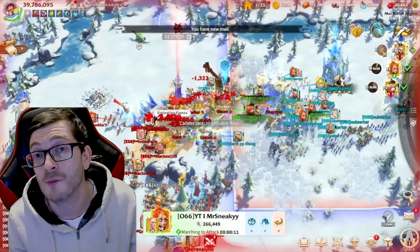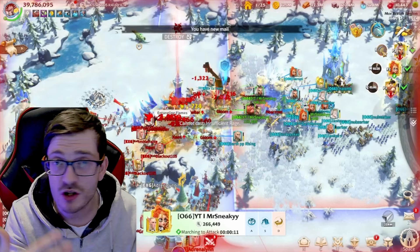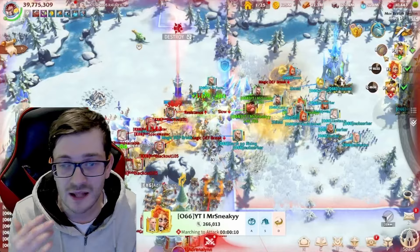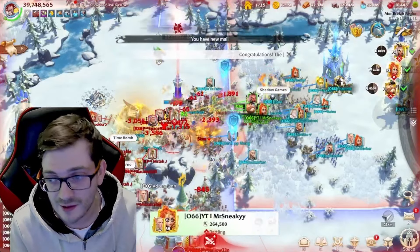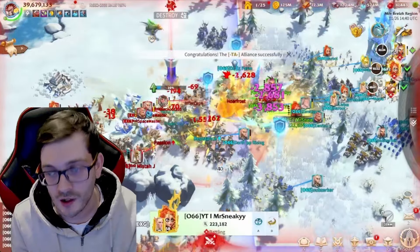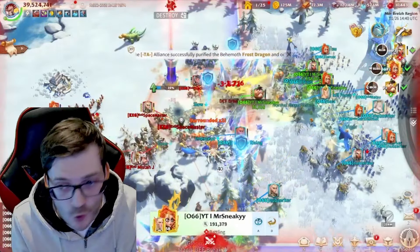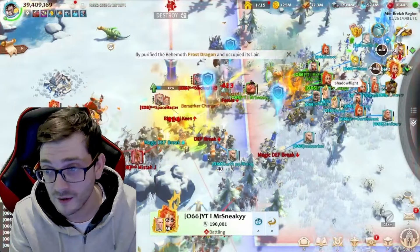Look at the positioning — it's allowing my alliance members in the back line with the archers and mage units to play a little bit more aggressively and target the correct marches. A lot of players, as you can see, are targeting my infantry, which is a bit of an L on them — they shouldn't be doing that. They should try and focus on the back line because our back line is dealing the damage. I'm kind of there as just a big hunk of meat trying to absorb their damage.